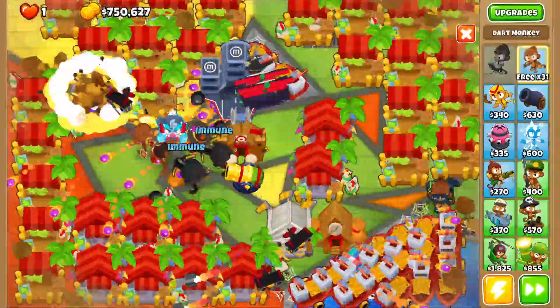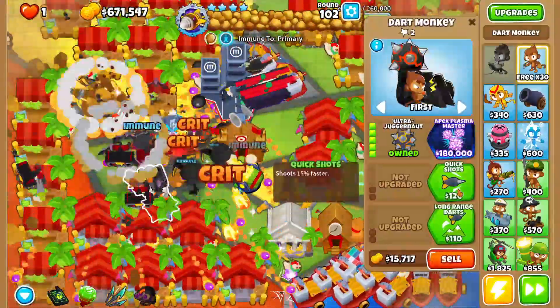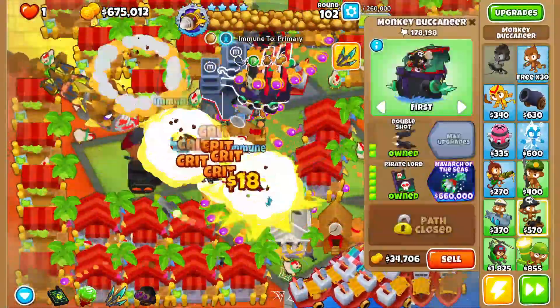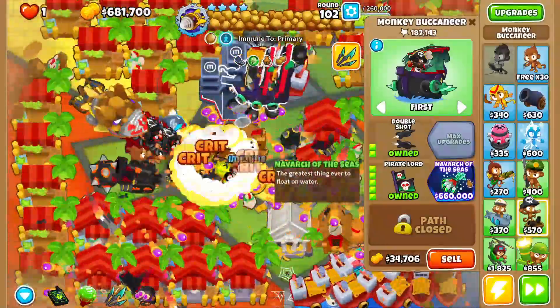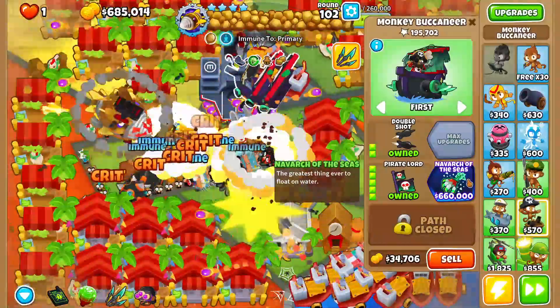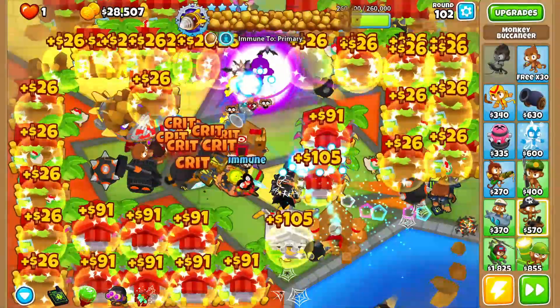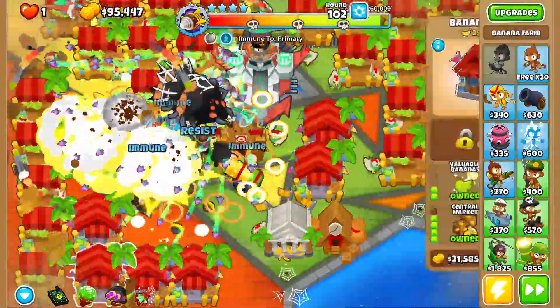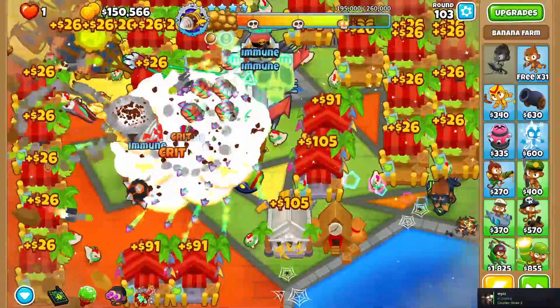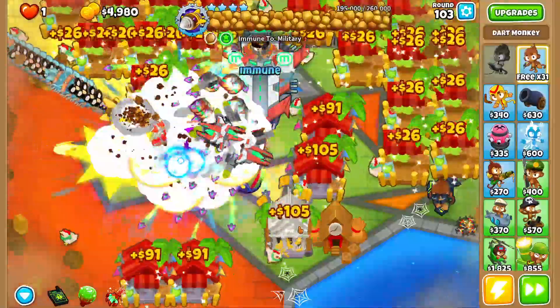I want enough money to grab two Paragons here, including the Boat Paragon — 180k. So we would need to get 180k after grabbing Navarch and Seize here. Could we do that? Let's go ahead and grab Navarch and Seize, and then we'll sell for our guy here. 180k — boom, there we go. Awesome. We're chilling, everything's good.